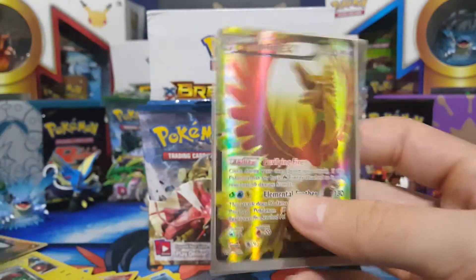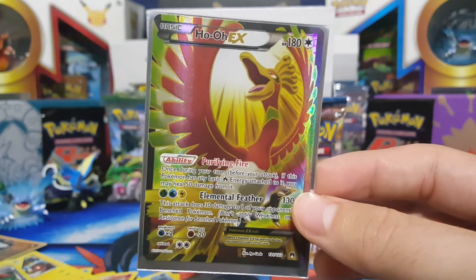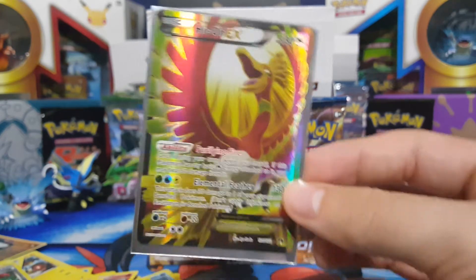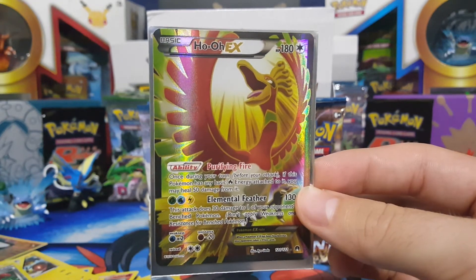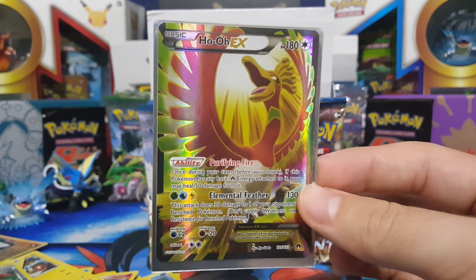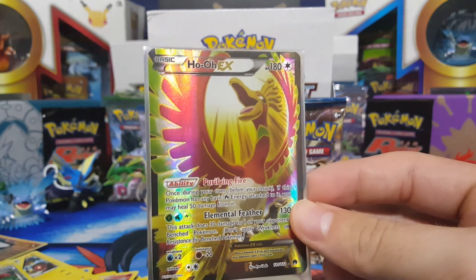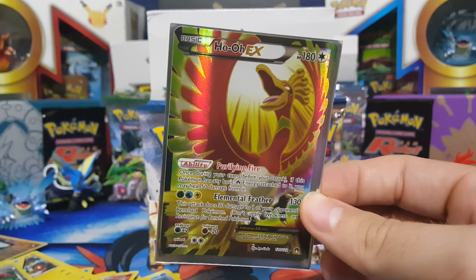Ho-Oh EX — I'm going to leave this one out for the ending cutscene. Check out the PokéGraph Productions video — I'll leave that in the link. This is an awesome pull, to say the least. Check out their video, check out their channel. It's your boy Beans and I'll see you in battle slash part three. Peace.